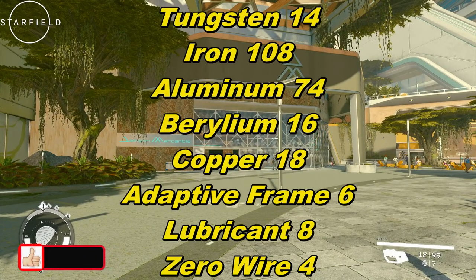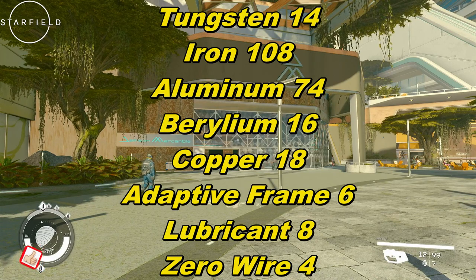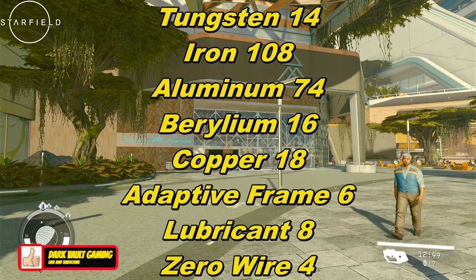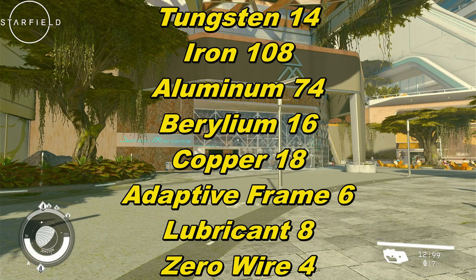Here's the list of required resources you're going to need to start this dual Outposts build: Tungsten — 14; Iron — 108, that's the big one; Aluminum — at least 74; Beryllium — 16; Copper — 18; Adaptive Frame — at least 6; Lubricant — 8; and Zero Wire — 4.